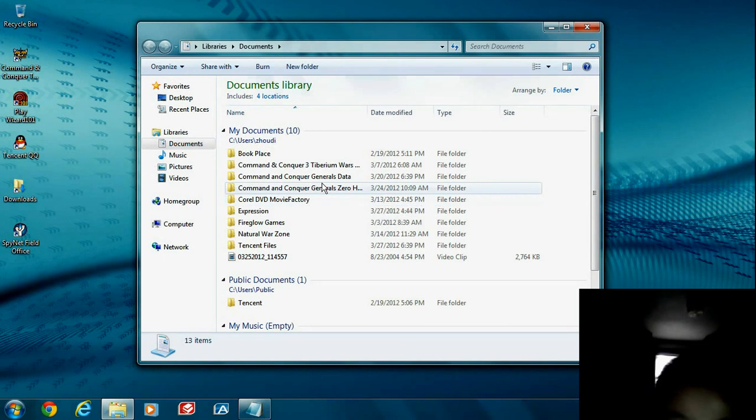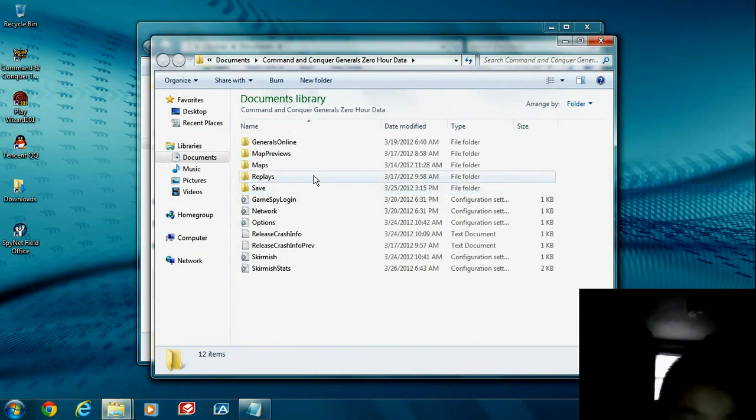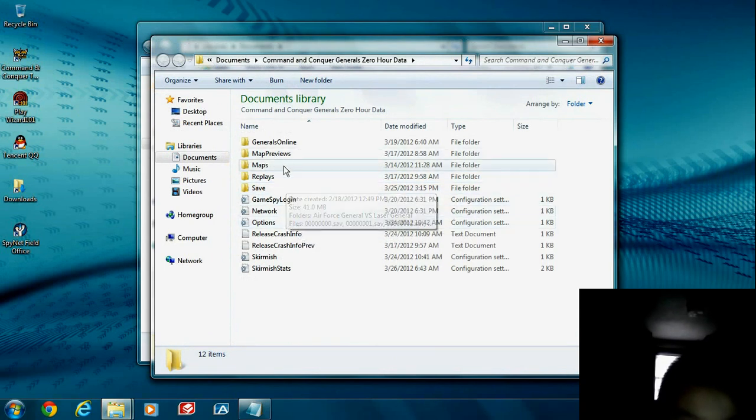Then click Command and Conquer Generals Zero Hour and just double-click that. Go to Skirmish Stats.